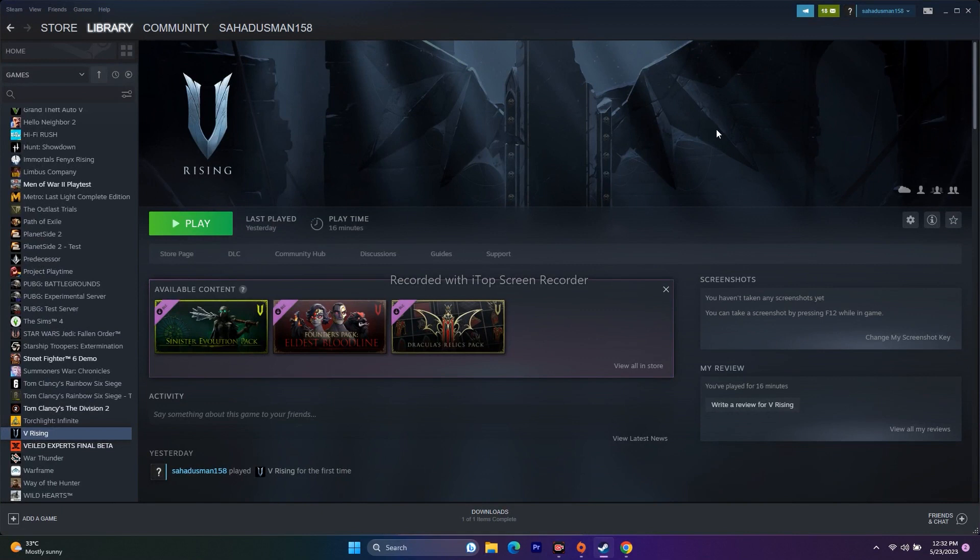The next step is to launch the game using Alt+Tab. Click the Play button and at the very moment it starts launching, press Alt and Tab together on the keyboard. This has worked for many users, so give it a try.